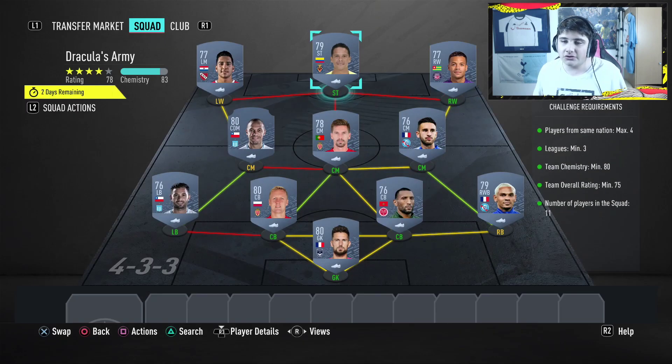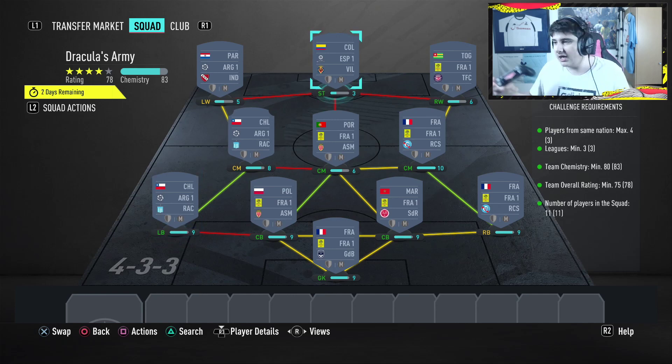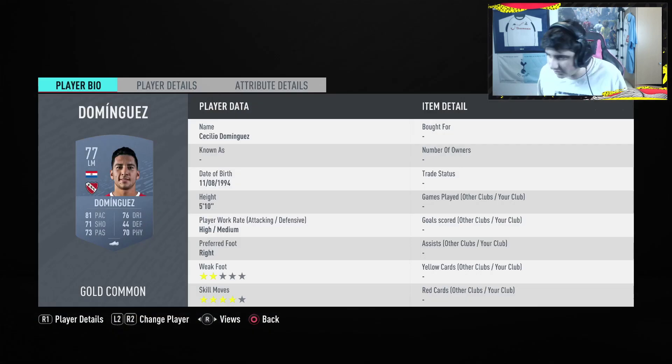Then Carlos Bacca here. Go with any striker you have in your club. If you're going to build this, go with any striker that's not from Ligue 1 or the Argentine League. So get like a La Liga or Bundesliga striker — just literally any striker that's not from Ligue 1 or the Argentine League. And then we end it on Domingos.